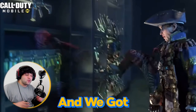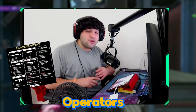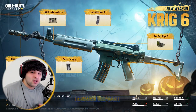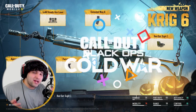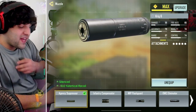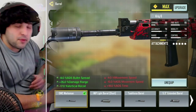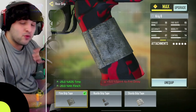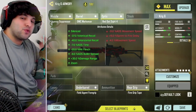Call of Duty Mobile just released the new Season 9 battle pass, and in it we got a bunch of weapon skins, operators, buffs, and nerfs to a lot of weapons. Zombies mode is back as well, along with the new Krig 6 assault rifle from Black Ops Cold War. We jumped into a gameplay with a random build put together in under five minutes and dropped a double nuke in legendary rank. The build has the Agency Suppressor, OWC Marksman Barrel, Red Dot Sight, Field Agent Foregrip, and Film Grip Tape.